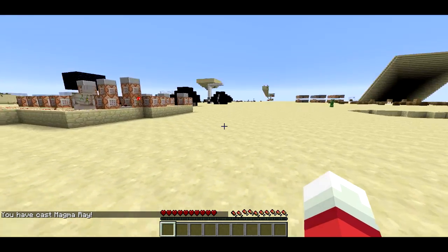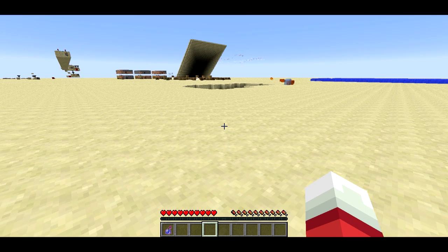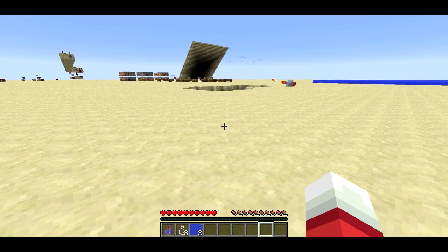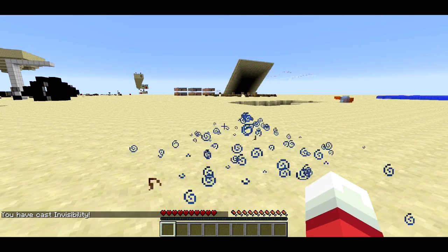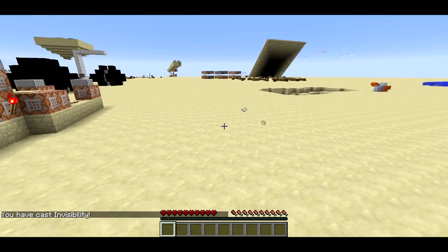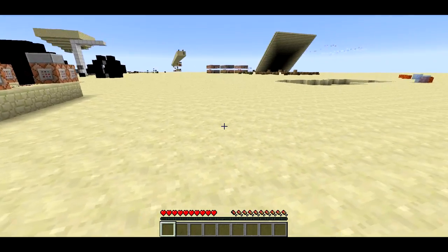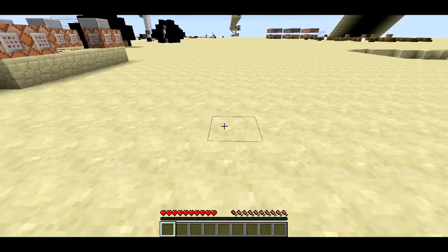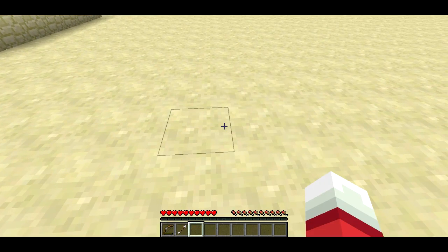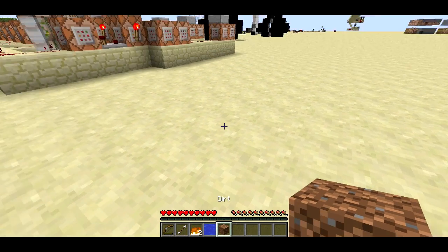So then there's one final type of spell, which is splash. And if I press 4, I'll queue up a splash spell. There's a couple of different ones. So if I get 3 air and 2 water and I throw the splash spell, I'll get invisibility. And as you'll notice, now I'm invisible — if I go into F5 mode, I'm invisible. By the way, I'm in adventure mode, so I can't place the fire or the dirt. So if I try and right-click to place the dirt, it doesn't do anything.